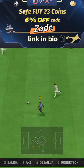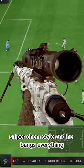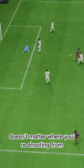If you need coins, U7, buy code Zade for 6% off. Sniper Chem style, and he bangs everything — doesn't matter where you're shooting from.